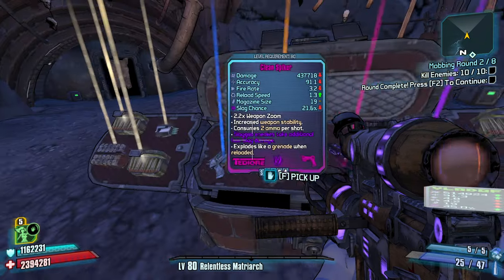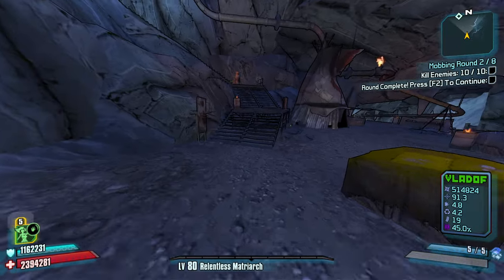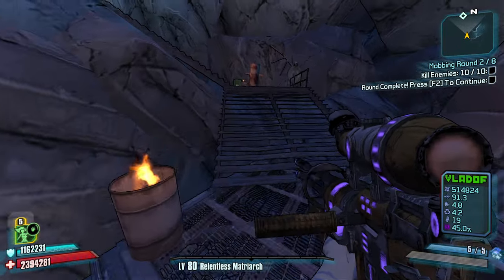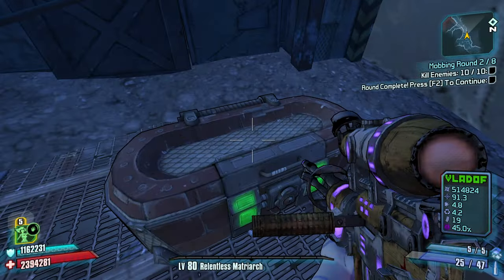A Gub! Let's go. We officially have an option for corrosive damage. Cloud Kill does a lot already, but now that we have a Gub, things are looking good.